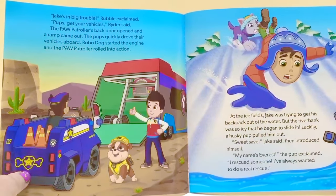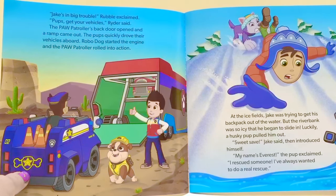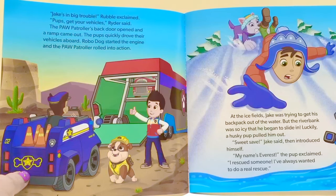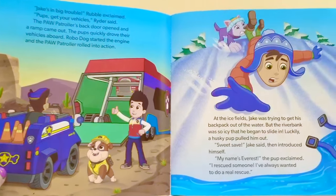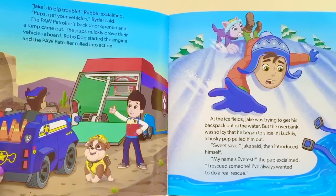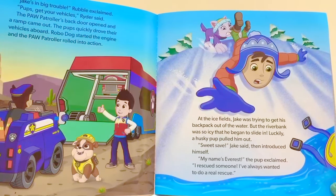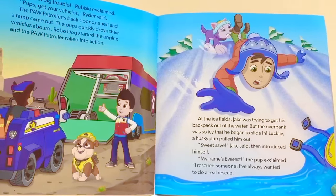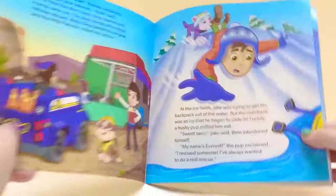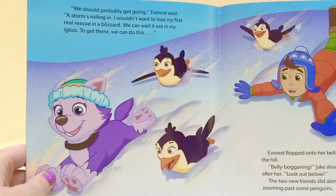Jake's in big trouble, Rubble exclaimed. Pups, get in your vehicles, Ryder said. The Paw Patroller's back door opened and a ramp came out, and the pups quickly drove their vehicles aboard. Robo Dog started the engine and the Paw Patroller rolled into action. At the ice fields, Jake was trying to get his backpack out of the water, but the river bank was so icy that he began to slide in. Luckily, a husky pup pulled him out. My name's Everest, the pup explained. I rescued someone — I've always wanted to do a real rescue. Very dangerous to be near cold waters.